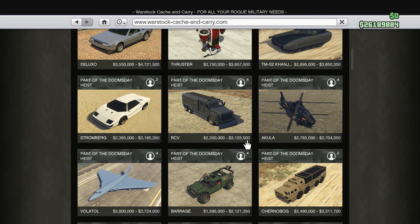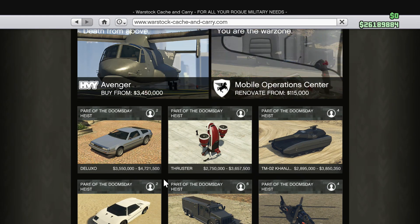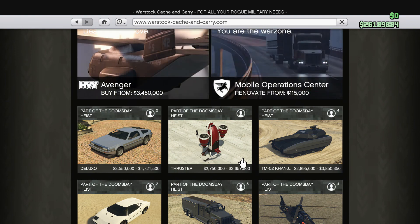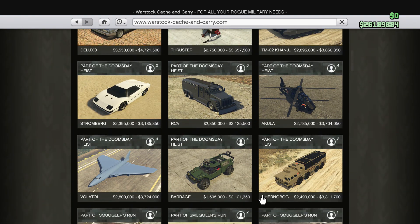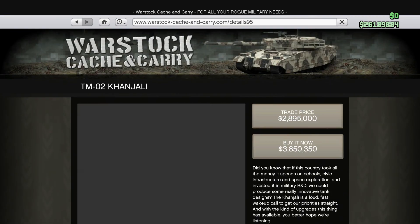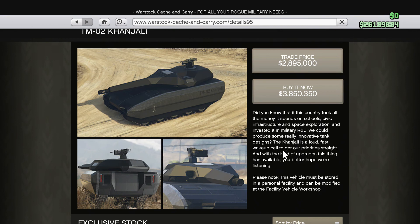There's a big variety of vehicles you can choose from for this update — it's so many different vehicles it's absolutely hard to pick. They all have a pretty hefty price point, most between three to four million dollars on average. The first one I'm looking at is the TMO2 Khanjali tank. I'm not sure what's so different about it compared to the Rhino tank or the APC, but I definitely want to check it out.